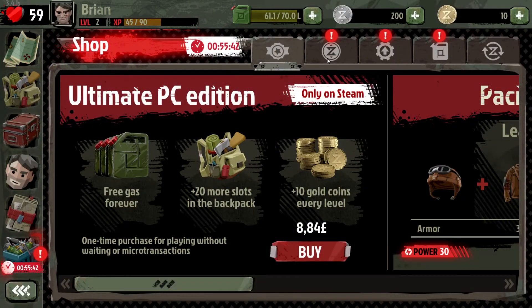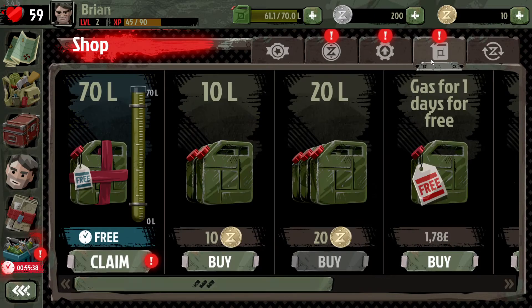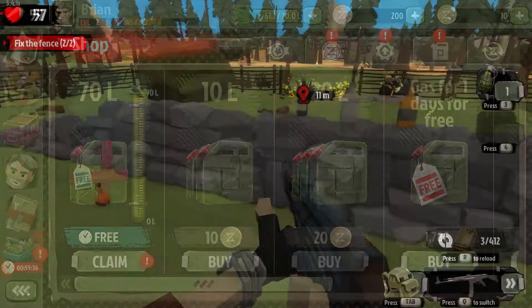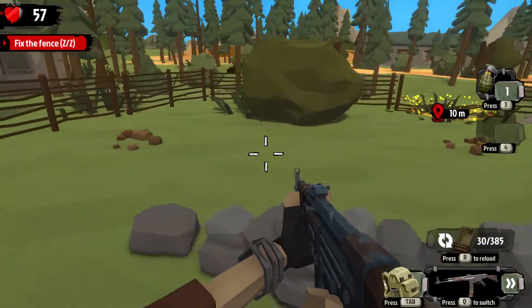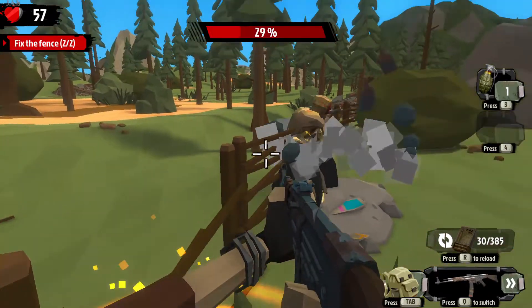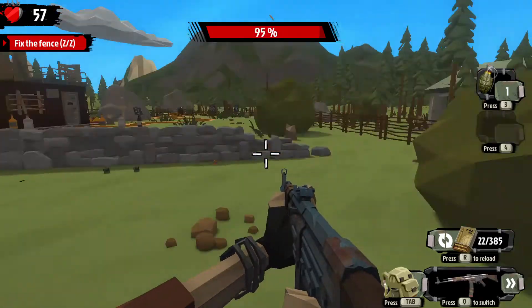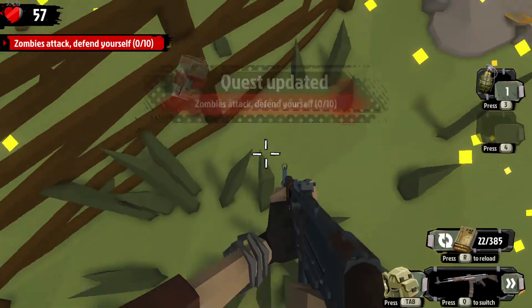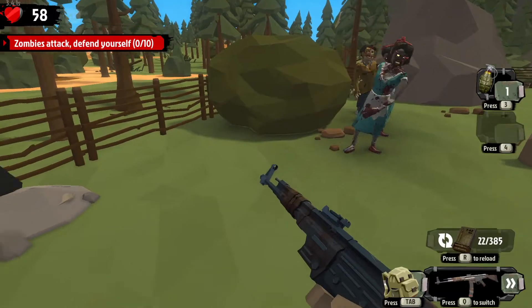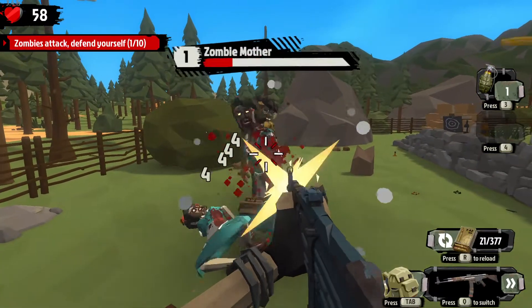So what is the verdict? The Walking Zombie 2 is a solid zombie survival experience with plenty to do and lots of fun gameplay moments. It's a game that's ideal for a quick half-hour session, but over longer periods it can get quite tedious. It's got a nice art style, graphics look good, it's pretty stress-free in terms of zombie games, and it's definitely worth looking into. Plus it is free to play, so go check it out if zombies are your thing.